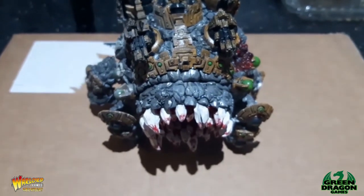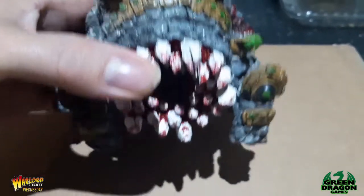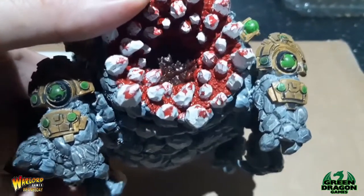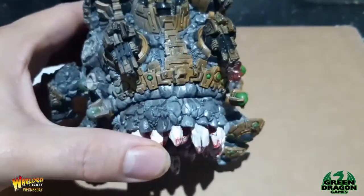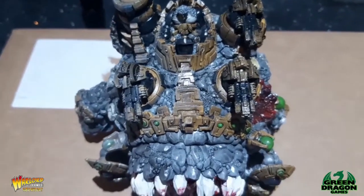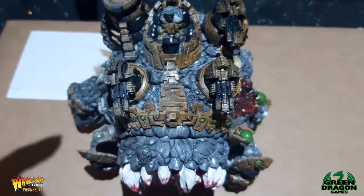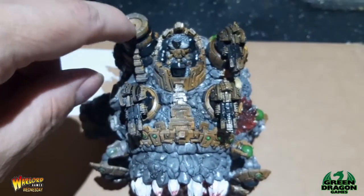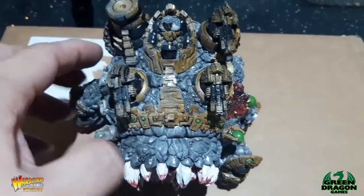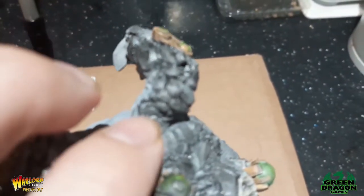There she is - the Broodmother. I've painted the mouth red but done the hole in the middle, mixing some black with the red paint so it looks dark inside. It's got four maglite supports on it, and this mount here will have either a heavy mag or a mag cannon. I'm not putting it on yet - I need to get some magnets because otherwise it'll just snap off.